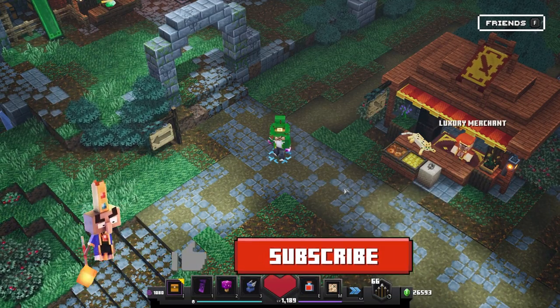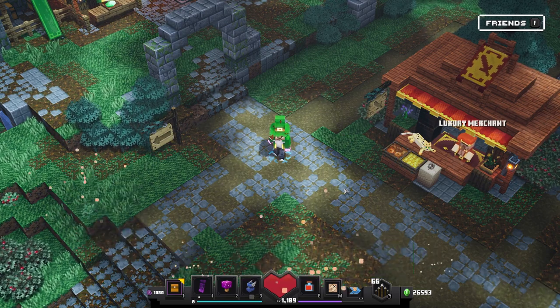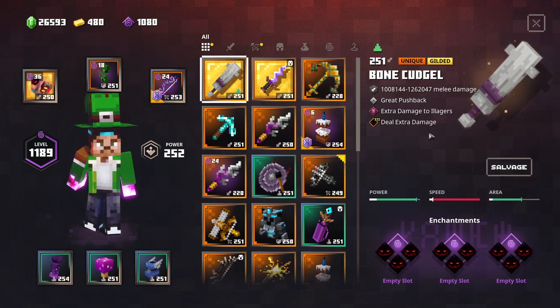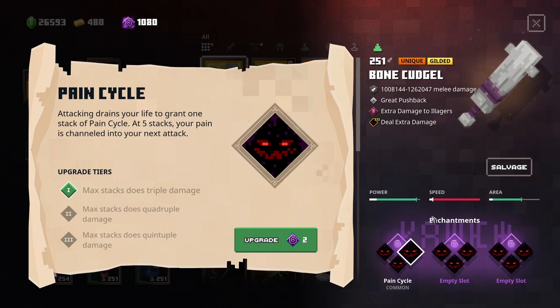Welcome back guys to an awesome new episode of What If quadruple enchantments in Minecraft Dungeons. Today we're going to showcase one that is going to be pretty painful — I am very excited to show you the quadruple pain cycle. I have a bone cudgel right here. The pain cycle enchantment works like this: attacking drains your life to grant one stack of pain cycle, and at five stacks your pain is channeled into your next attack to deal quintuple the damage on the highest tier. This is pretty insane — it's gonna be either very painful for us or extremely painful for the enemies.